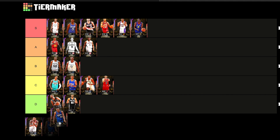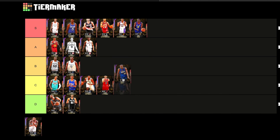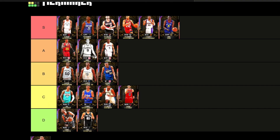Next up we got Grant Hill. His Evo gave him Hall of Fame range extender. I did like this card — I'm going to put him in B tier. He wasn't all that, but the jumper was pretty alright. Grant Hill has the dunking animations and the defense was amazing, so for that alone I'm going to put him in B tier.